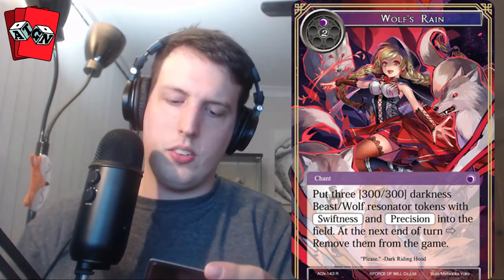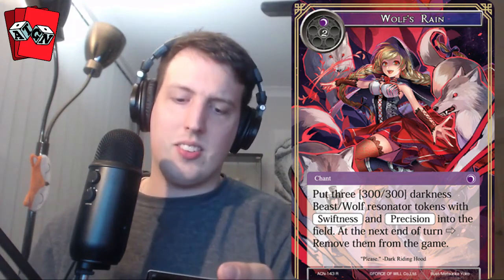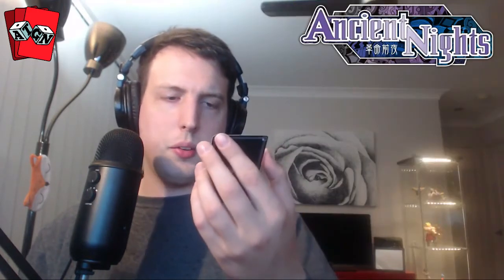We have Wolf's Reign — a three-cost card. Put three 300/300 Darkness Beast/Wolf resonator tokens with swiftness and precision into the field until end of turn, then remove them from the game. You don't get to keep them, but that's 900 damage with swiftness and precision — that's pretty strong. I also pulled a valuable card: Faire of Spell, full art. It's only an uncommon full art, but it's an incredibly played card that will keep being played. I'll keep that to the side.